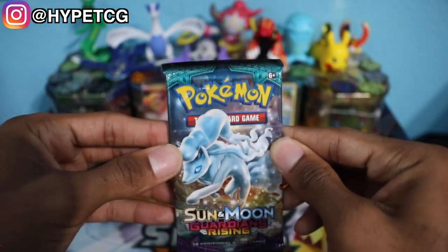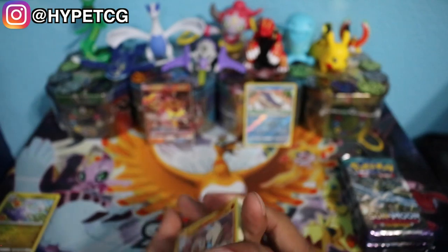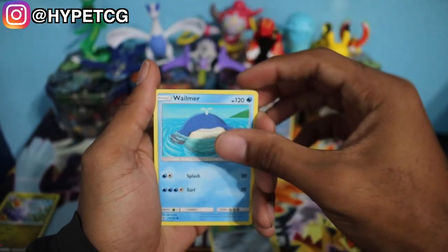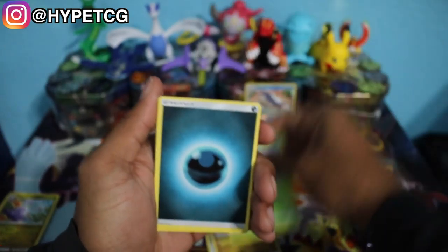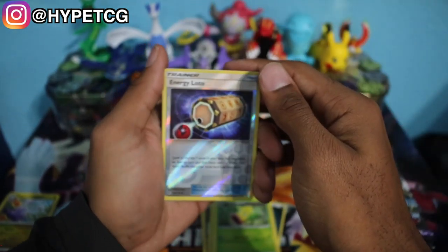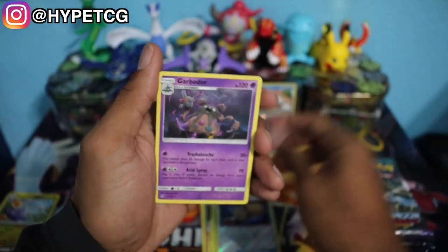Starting things off pretty strong. We have an Alolan Ninetales pack for the second pack. We'll definitely take that strong start. We have a Rockruff, a Beldum, a Whelmer, a Gumi, Wimpod, Dark Energy, a Mallow, Altar of the Moon, a Weeping Bell, a Reverse Holo Energy Lotto, and a Garbodor Non-Holo Rare right there. Two packs down, six to go.